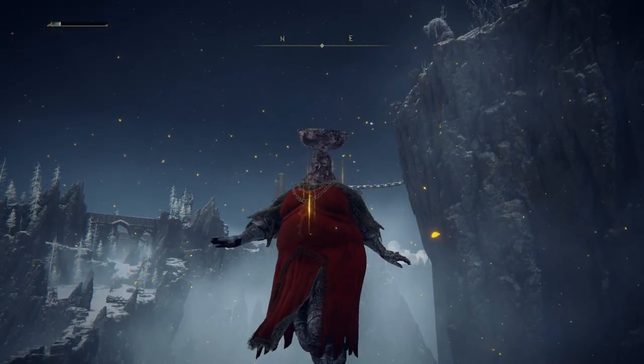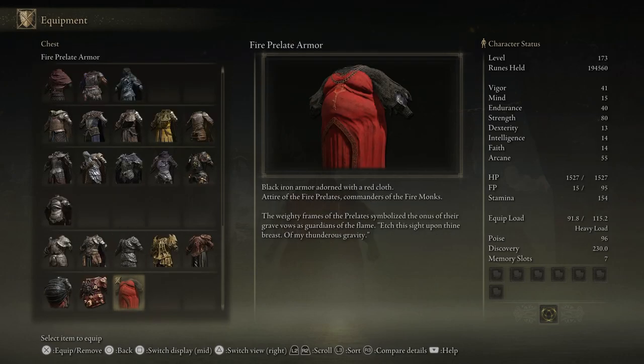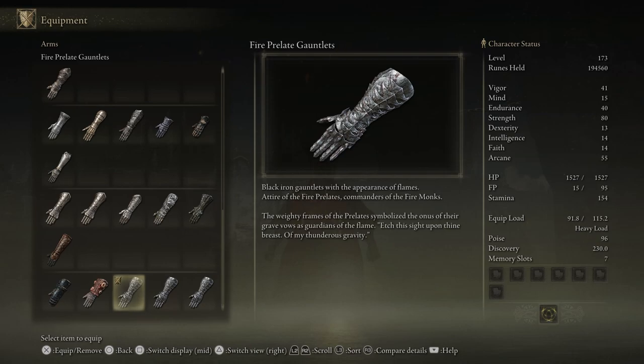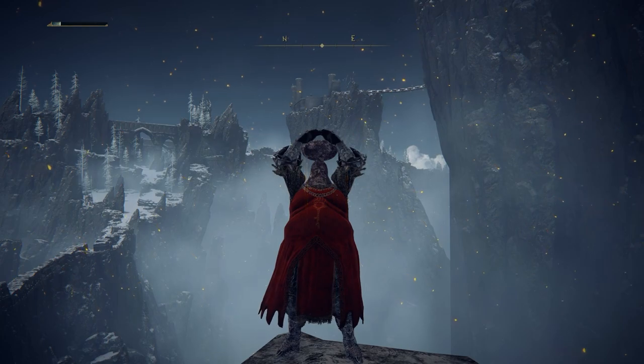But after all of that, here it is — the fire prelate armor set. I'm going to throw up some of the details for those of you who like to read the information about the armor pieces. Once again, thank you so much for clicking on the video. If you're interested in learning more about the rare items in Elden Ring, be sure to subscribe and I'll see you in the next one.